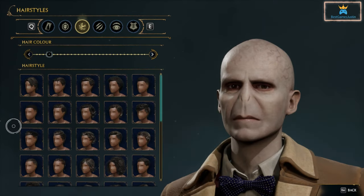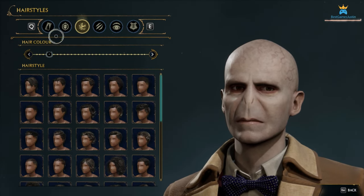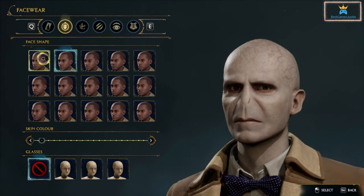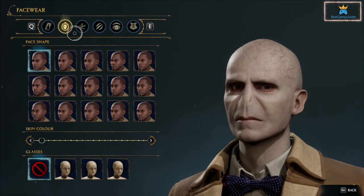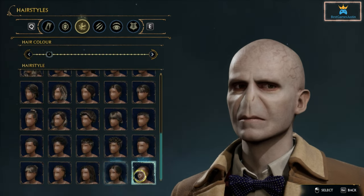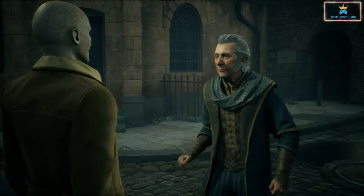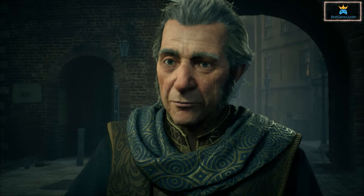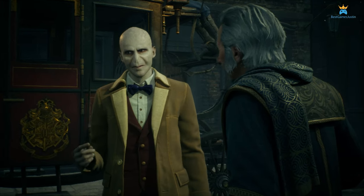Another cool one that everyone, and especially Harry Potter fans, will like is the Voldemort one. You can change your character into Voldemort. For this, you need to change the character to the first face shape and first skin color and go for a bald head when creating the character. It is quite fun to see him in every cutscene and use Avada Kedavra. You have a link in the description with a 36-minute gameplay with Voldemort in case you want to check this out.